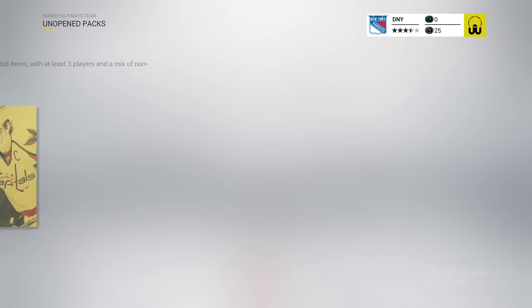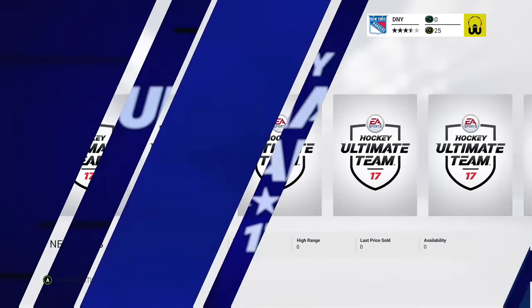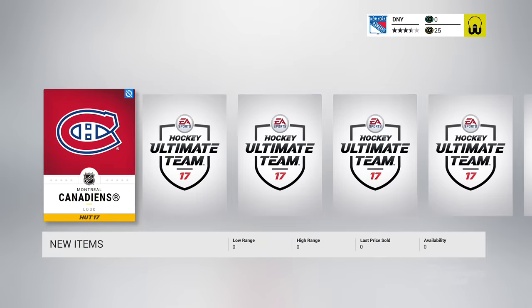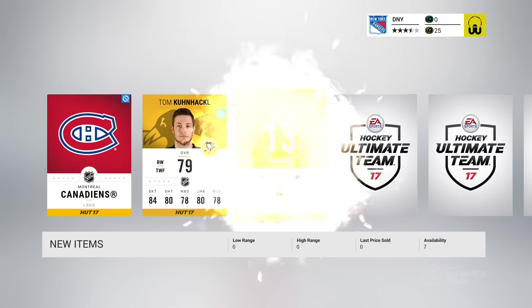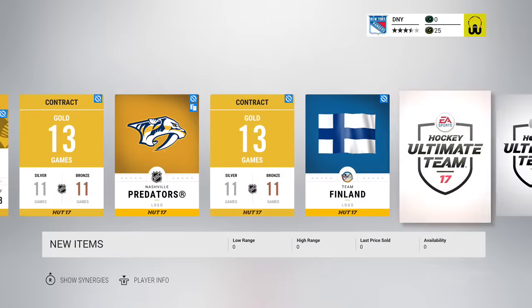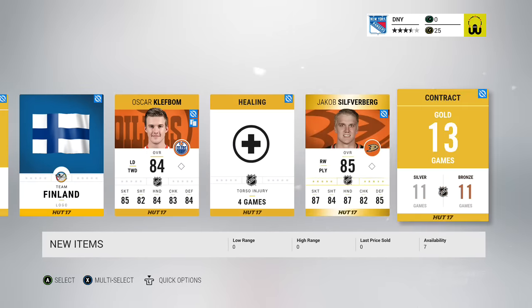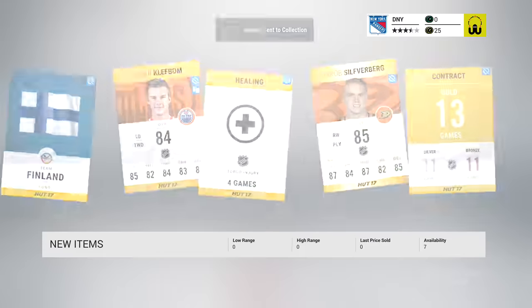Even though other people got 20, I got eight — we're rolling with eight. Last one, come on, give me something big money. Nothing, nothing, nothing — Knackle, Predators logo, contract, Finland logo, cleft bomb healing, Silverberg. We got nothing from the returning user bonus packs. That's just great.